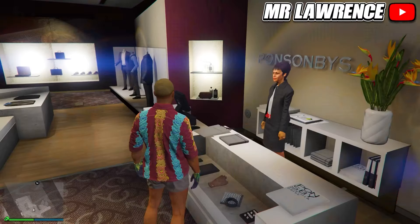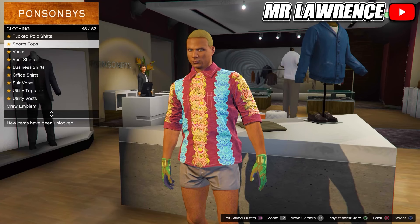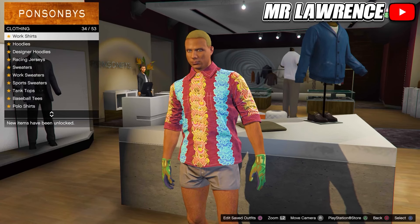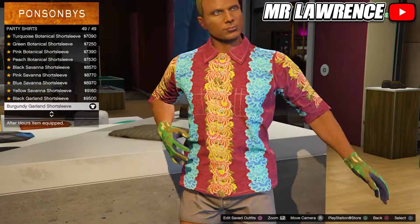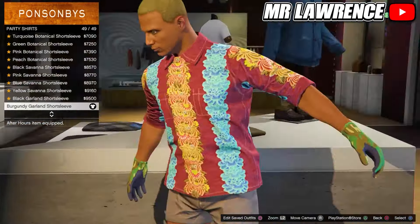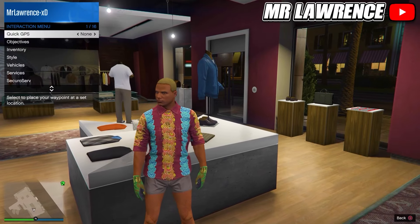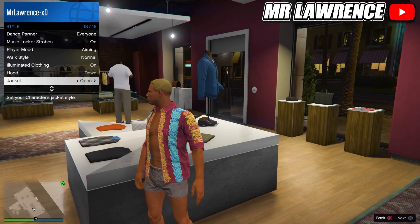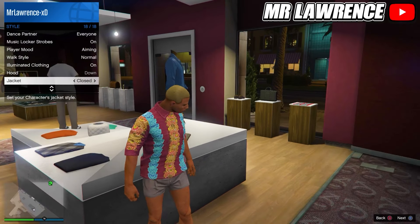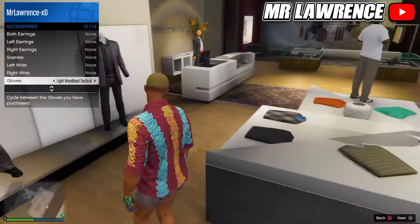Now we only have to change the top, so go to the top section. Now go to party shirts and purchase the last one. If it's open, you will need to open your interaction menu, go to style and here you can close your jacket. You may have to re-equip your gloves and then save this outfit in your next empty outfit slot.